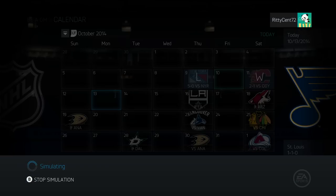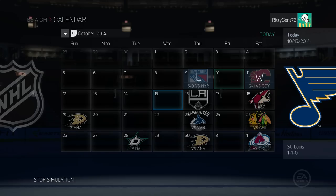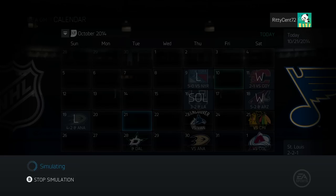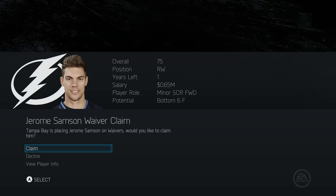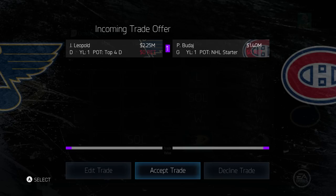We got absolutely rinsed in our first game against the New York Rangers 5-0 - hopefully that's not foreshadowing. The sim speed is outrageous. We're losing Butler and a third in exchange for Zatkoff - we will accept that obviously because we don't have a choice. Two and one - that's not a terrible start.